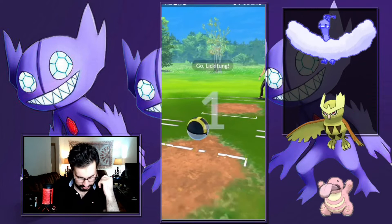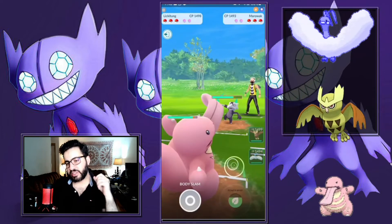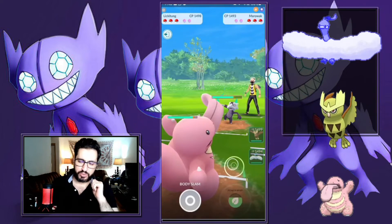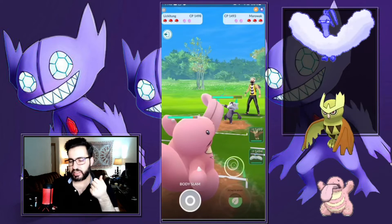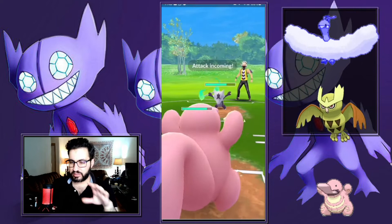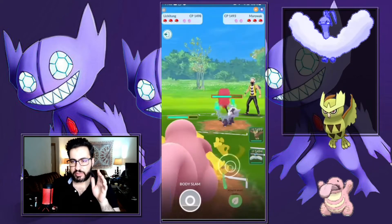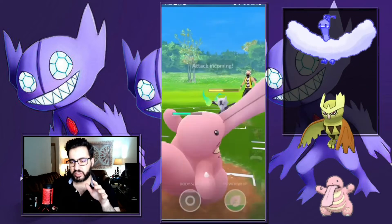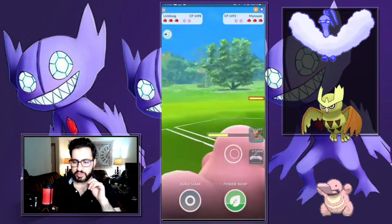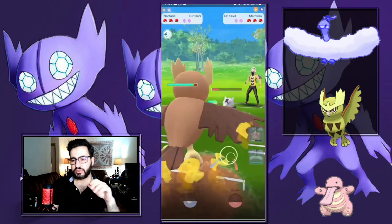This team has Marowak. Marowak does nothing to Lickitung and they're not swapping, which means they have something else that is weak to my Lickitung. I'm not going to throw anything here — I'm just going to tap my screen and then swap, because I'm curious to see what they have in the back and why they would prefer to stay in a matchup they lose so hard from just the fast move rather than swapping. I get so much energy and swap, even into a hard counter.